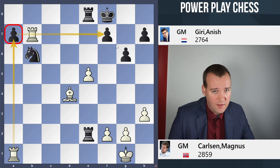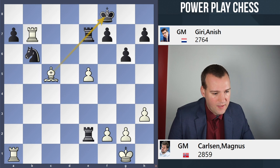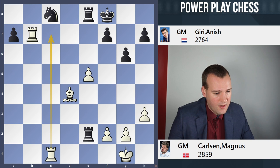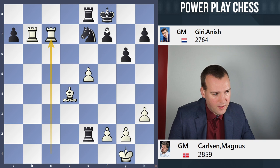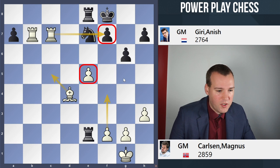Rxe7 will be met by Bc5 — a very nasty pin. And if instead you play Nc8, then we switch our plan by not going for the a-pawn, but rather put the rook on c1 intending to enter on c7. If the knight goes to e7, the rook comes in to the 7th rank — the knight is pinned, cannot move as otherwise f7 would be hanging. Then Bc5 will be played at some point and black remains under pressure in this endgame.